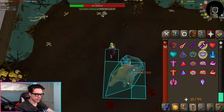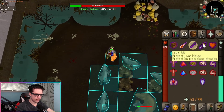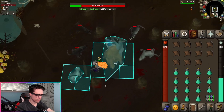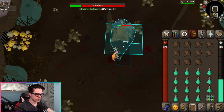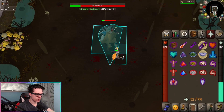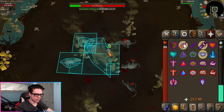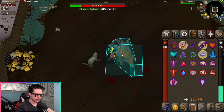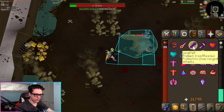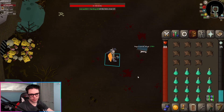Makes it way easier to actually react to the prayer switching. Whenever he's done healing, go back to praying melee. Pray range right before it hits, then back to melee. Step away from the shadows. Pray magic, go back to melee — repeat as needed throughout the fight. You can see I used almost no supplies during that entire fight.